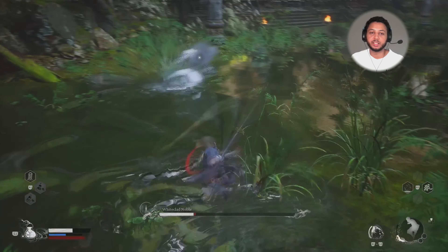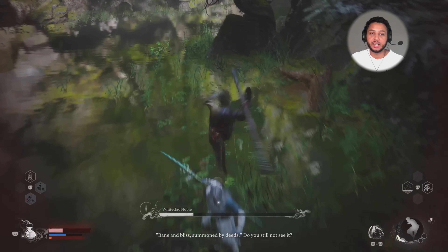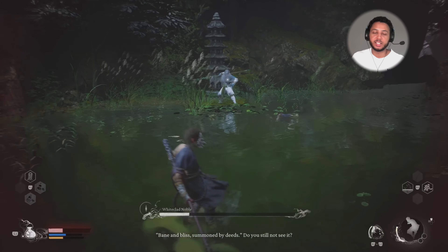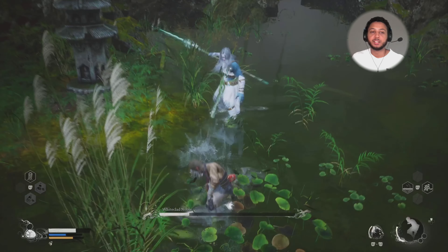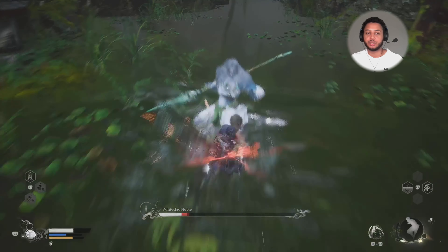This one's a little bit tricky because he moves a lot. He's very fast and he does a lot of damage. But he telegraphs a lot, so you'll know when he's about to attack. When you see him attack, just dodge or try to parry, and then go in.